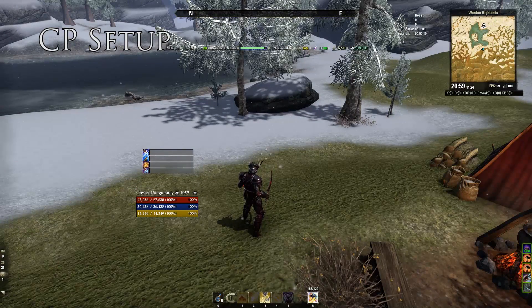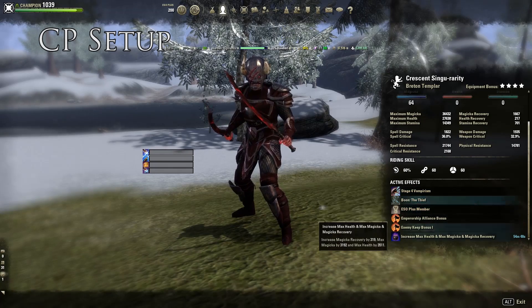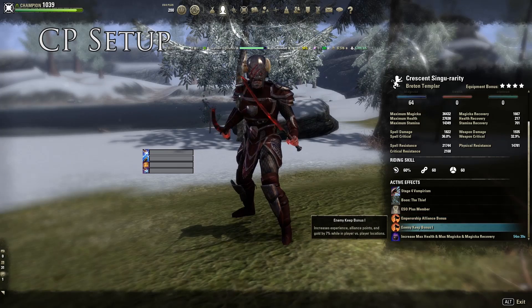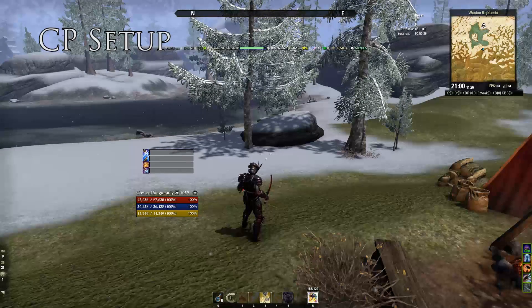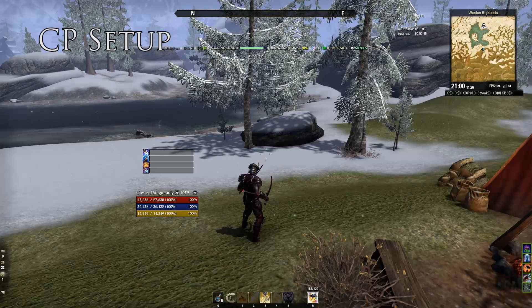That covers the build. I'm currently at Vampire Stage 4, using the Thief Mundus Stone and Witchmother's Potent Brew food. I have an Emperor bonus which gives me a bit more health — usually I'll have a minimum of 26k health, which is plenty. So 27k or 26k is more than enough. Hope you like the Templar build. Make sure you subscribe to the channel — I'll be coming out with a lot more videos, mostly PvP ESO videos.